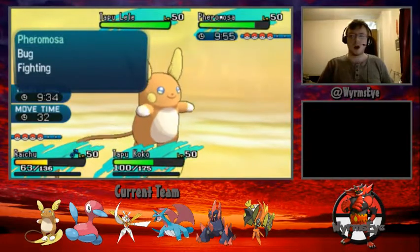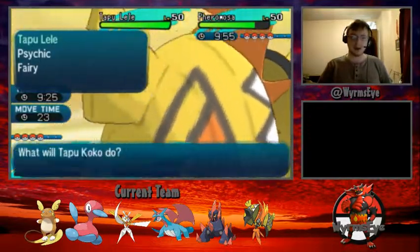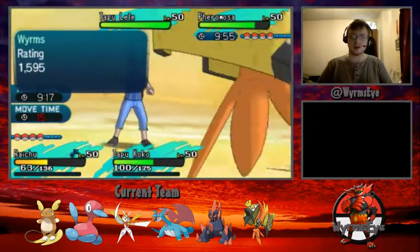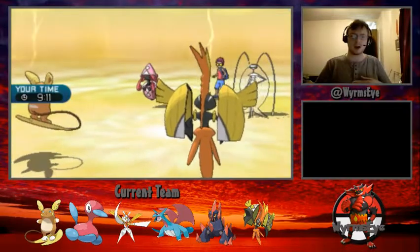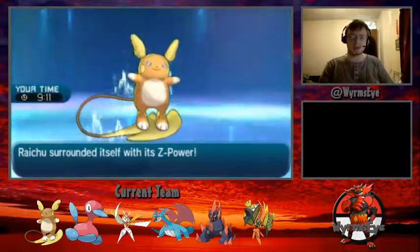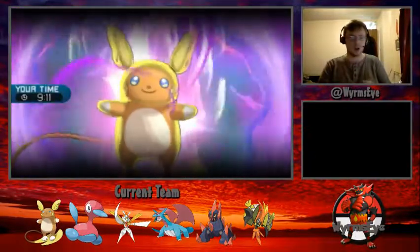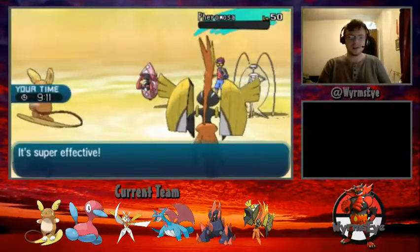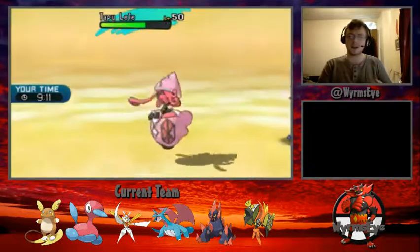Next turn, I want to take Pheromosa off the field as quickly as I can. If left there for any significant time, it can rack up damage, get Beast Boosts, and go through my team like a hot knife through butter. So I'm going to use Shattered Psyche from Raichu into Pheromosa and elect to Thunderbolt with Tapu Koko rather than Volt Switch. Shattered Psyche is a safe option since Pheromosa's weak defences mean it should still pick up the knockout even through a Protect. We don't see any Protect, so we could have just used a plain Psychic to preserve our Z-Move.